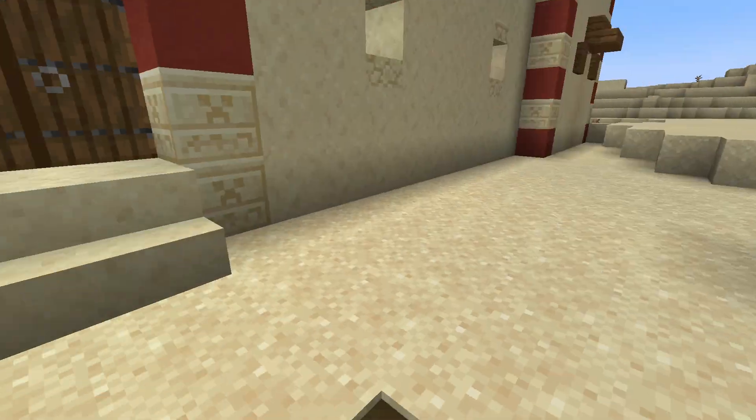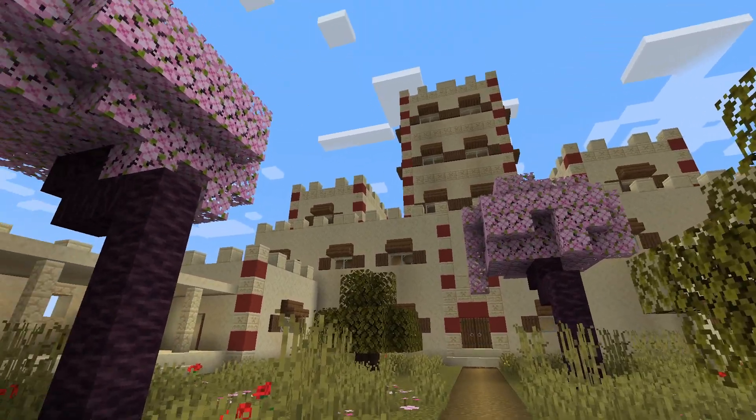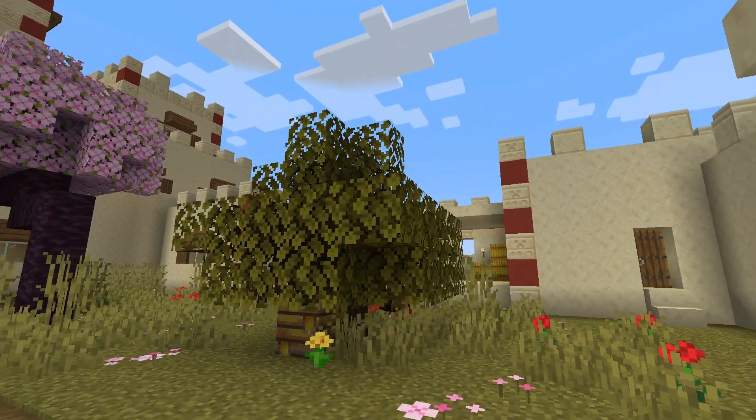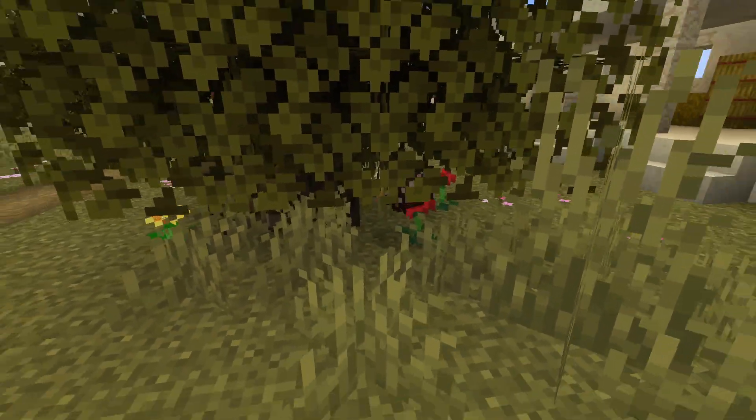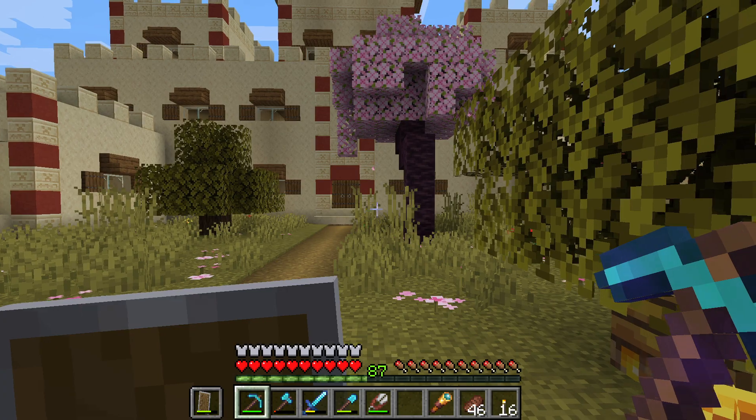Welcome everyone, the palace construction is finally finished and this is our beautiful palace in the desert. It's actually so cool that we have no bees — it is really, really great.